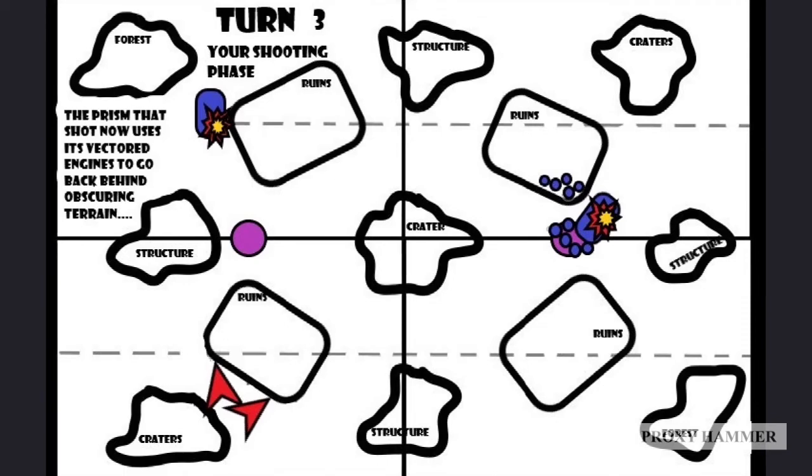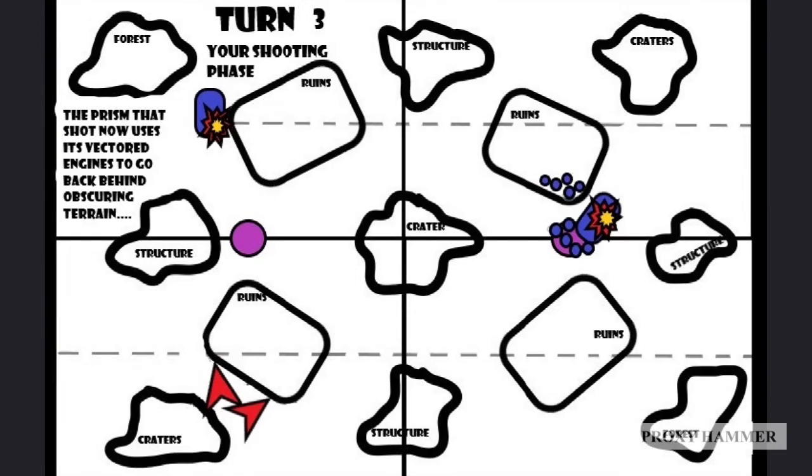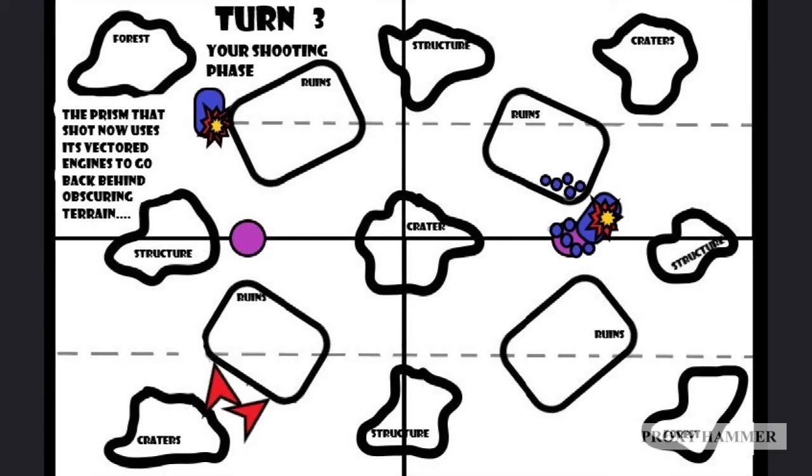The prism that just shot is now going to use its Vectored Engines - we didn't use those before on that vehicle - to move it back behind obscuring terrain again. So essentially we've done the shuffle: moved one Fire Prism out, shot, moved its Vectored Engines back. Then on the next turn, did the same thing with the other Fire Prism - moved it out, shot, used Linked Fire, then moved it back in. That way you're getting the full use out of both Fire Prisms without having to expose both of them in the same turn, and it prolongs the value you get out of them over the course of the game.